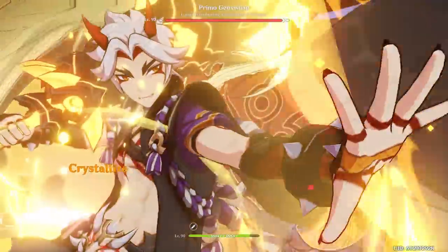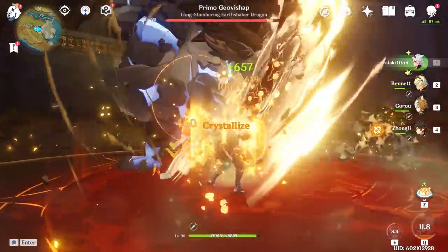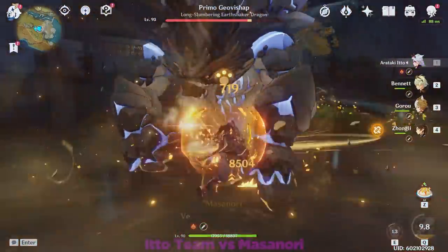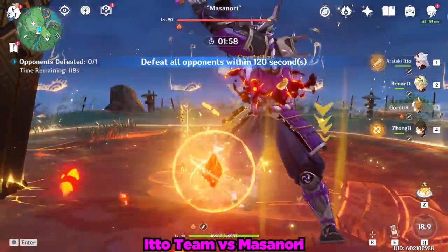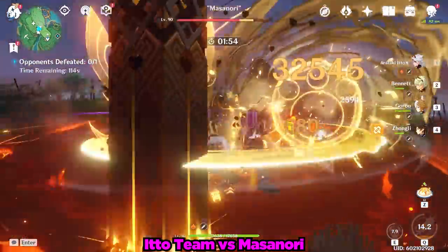Now, while bashing in the skulls of innocent, sleeping giant flowers is fine and dandy, let's take this fight to something that's more in Ito's weight class. Sadly, the primo Geo Vishep heavily resists Geo damage, and he's not really a great volunteer for today. Instead, let's pay our only actual volunteer, Masanori, a visit.